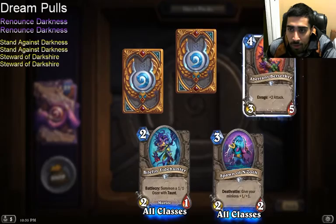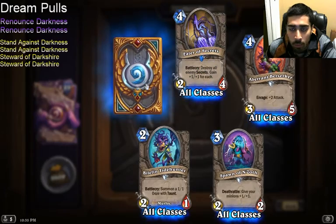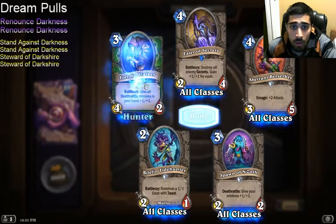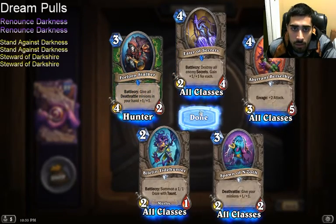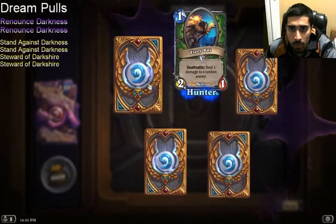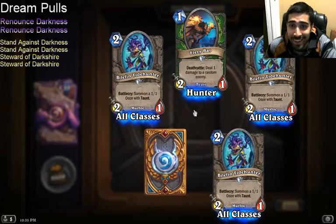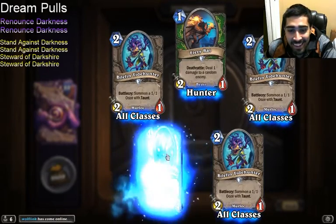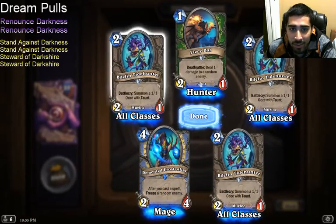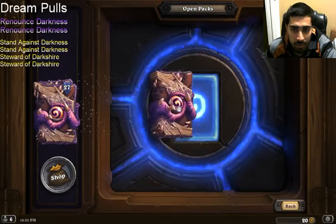Pack 25 area: Tidehunter, Spawn of N'Zoth, Aberrant Berserker again. Eater of Secrets — it'll be good against Secret Paladin if that's still a thing, which it probably won't be. I guess I'm playing Deathrattle Hunter. Then a pack with three Tidehunters — for those who don't play Hearthstone, you can only have two copies of a card in a deck, so this pack alone has more Tidehunters than I can use. That's fine — I can dust them to craft other cards, but they won't be worth much.